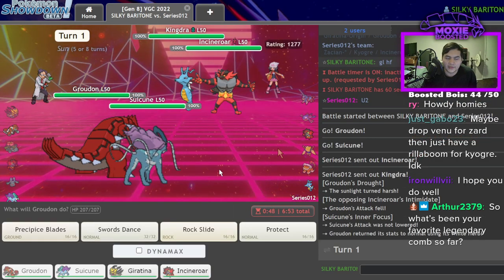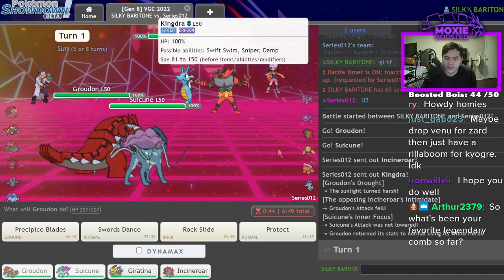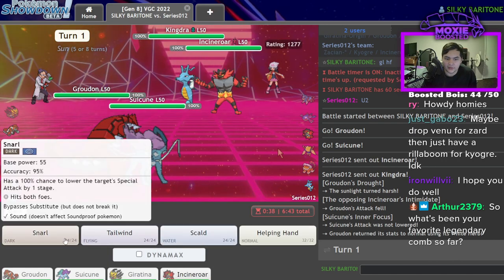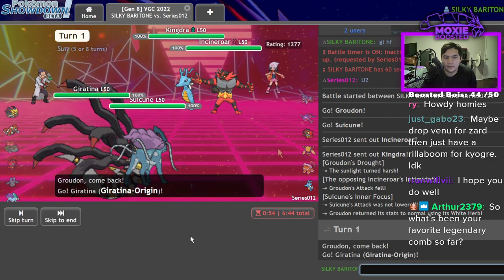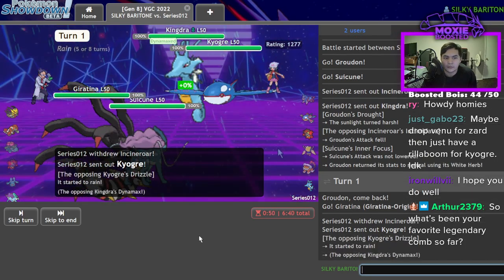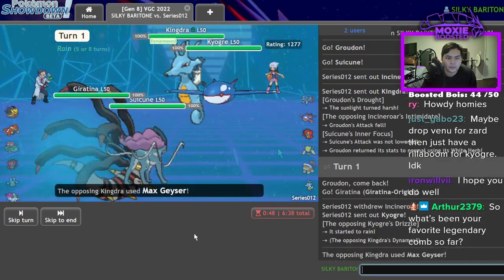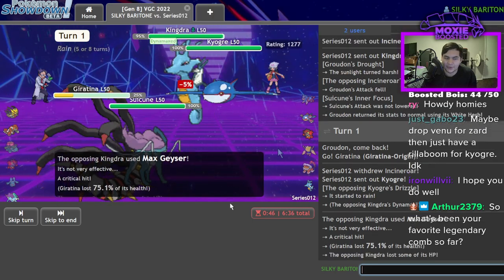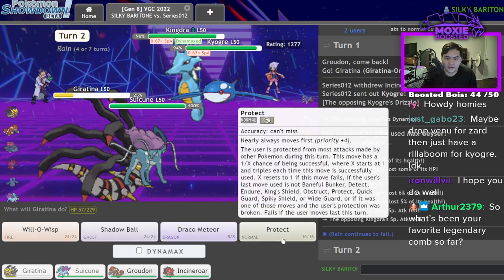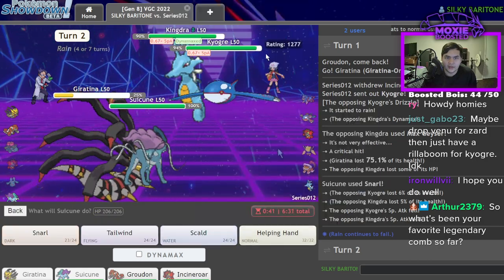They go Kingdra and Incineroar, which isn't great for me. I should be able to go for a Snarl here pretty much for free as they go for a Max Geyser on my Groudon, so I'm going to swap into Giratina and Snarl. I tanked that — that was a crit too, yikes. I can Tailwind now; I'm going to Protect here and try to live the hit.